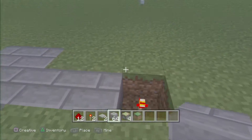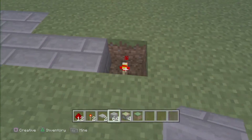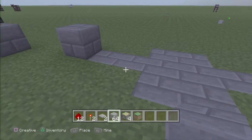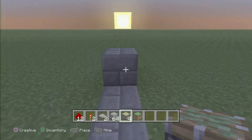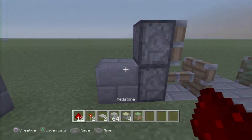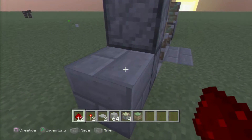When you put it under a redstone torch, just place it on top of the hitbox — there we go. Now get your sticky pistons: put one against the wall like this, and put the other one on top of the sticky piston. It should not come out.